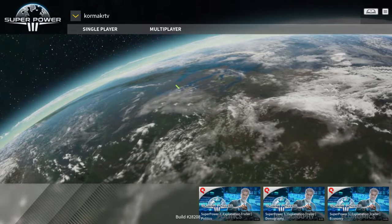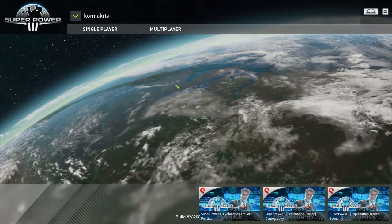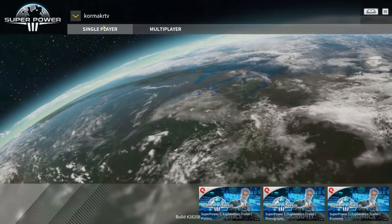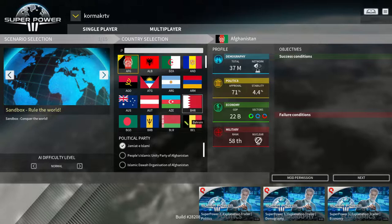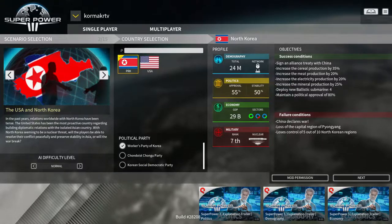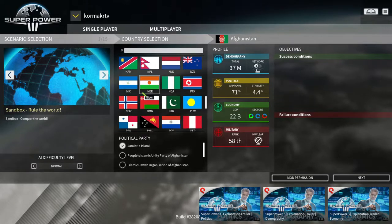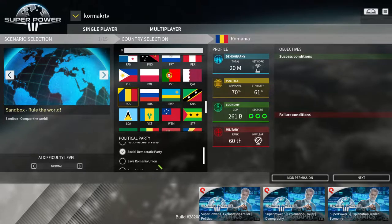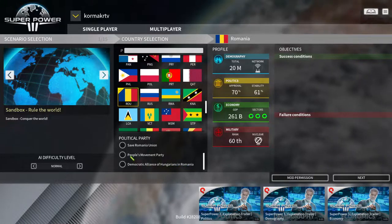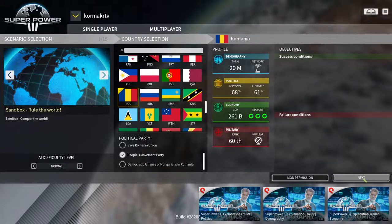Superpowers 3 is like a modern geopolitical sim with different setups happening on Earth, where you try to be the better politician. It has an interesting take in terms of choosing what kind of nation you want and the setting you want — say a North Korea situation. We're going to go for Sandbox and I will pick Romania. I shall be a democratic alliance of Hungarian and Romania — the people's movement. There's mod support too.